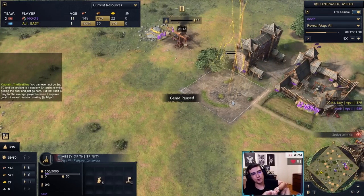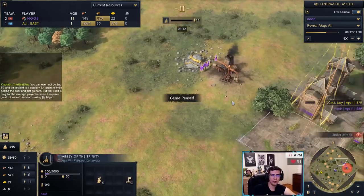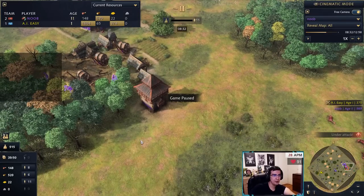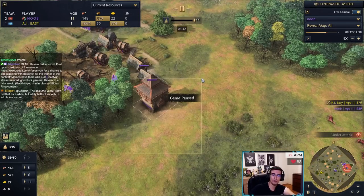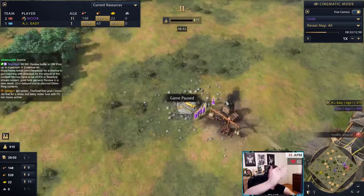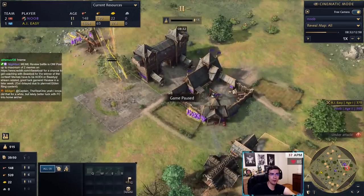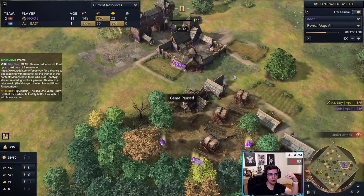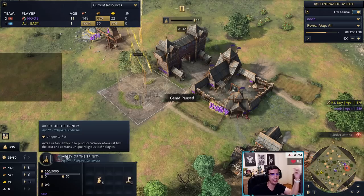If you're going to castle first, always go Abbey of the Trinity because you want to get relics first and Abbey lets you get them faster and cheaper. Go Abbey if you're aging up first or playing against civs that don't care much about relics. If you're playing against HRE or Delhi and they get to castle first and you think you won't get relics, it's not a bad idea to go High Trade House instead — a large one can get about 200 gold per minute, equivalent to two relics.